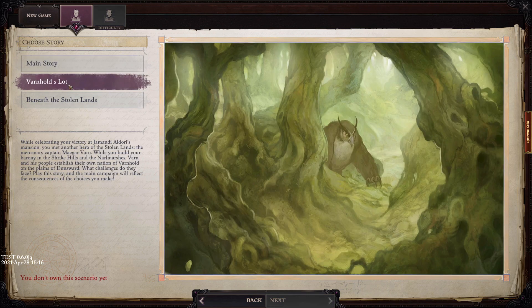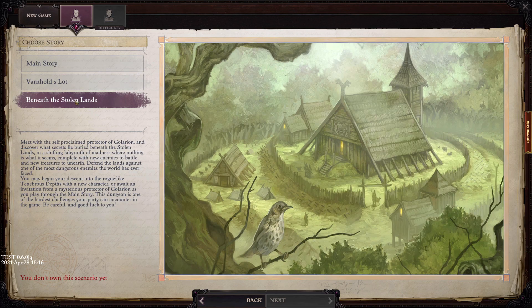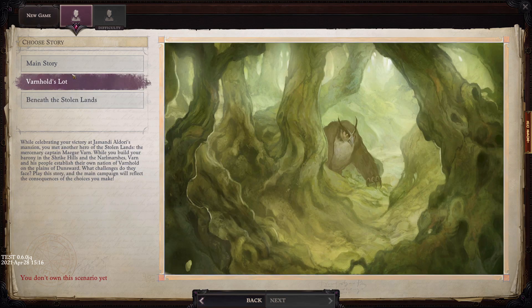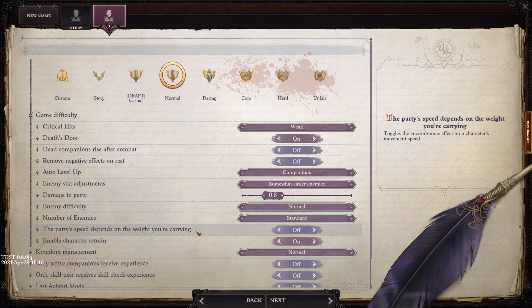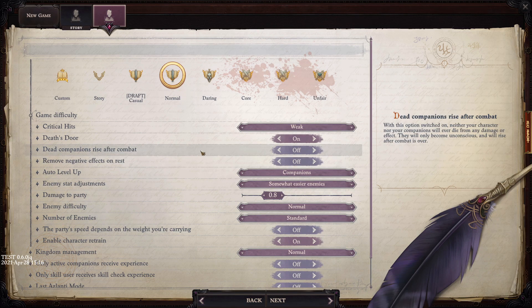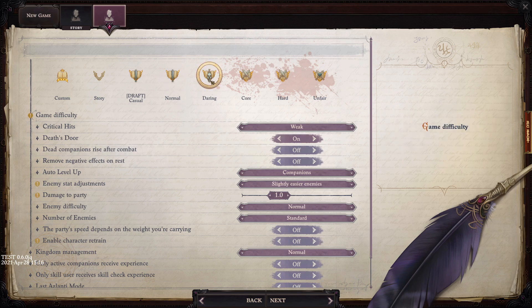We can choose a storyline here — the other ones aren't available in the beta. What they've given me is a loose beta to show off the game, so all we have is the main storyline. Over here we've got a whole bunch of things we can fiddle around with for difficulty. It looks like the normal difficulty is actually lower than the core Pathfinder difficulty.